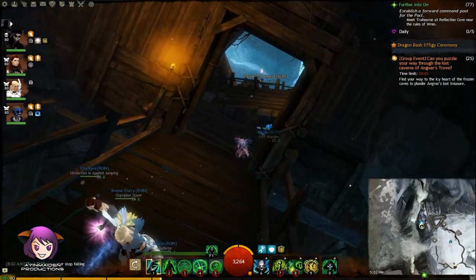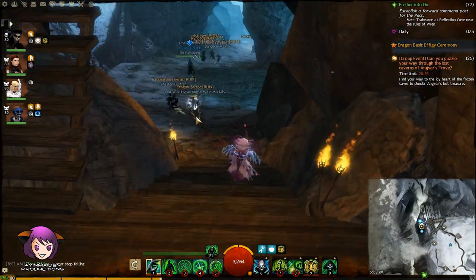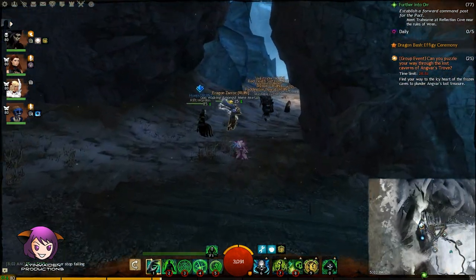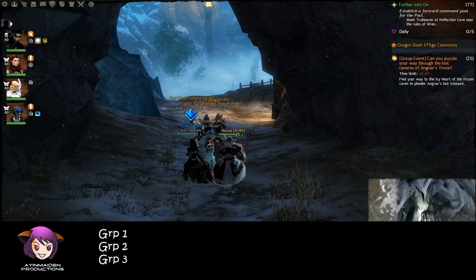You die. You need a portal? Can you make one? I can make a portal. Alright guys, stop for a second. Let the last players take the portal. Okay, so this was how my guild did it. We had three groups.